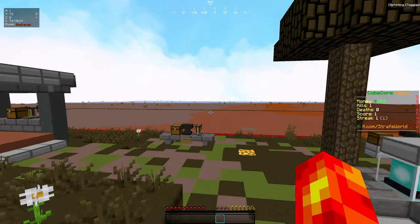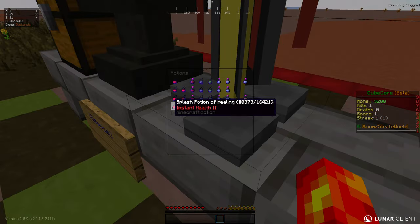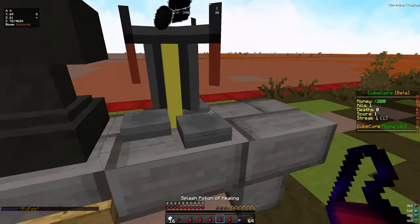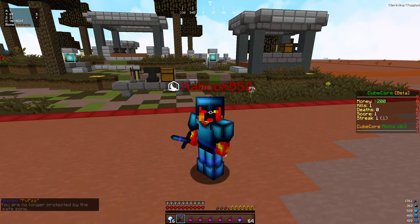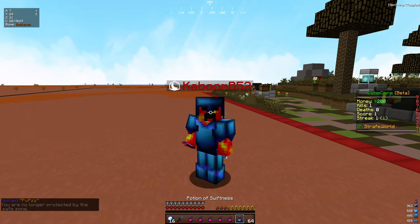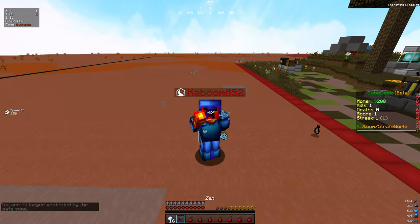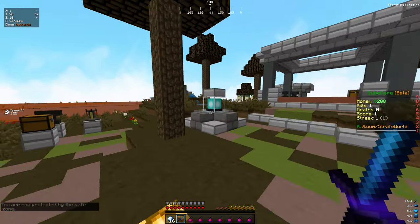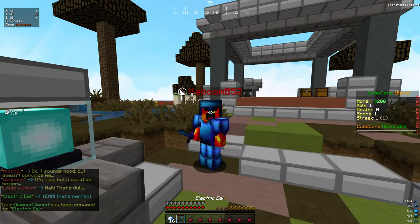The Cube Core beta is currently open. I got it all set up right now. We got kits and all that — disposal, all that. It's working right now. You can join, you can fight on here right now. We're testing mostly KB and pots right now because I want to see if I need to get a better server. You can also rename swords and all that. It's pretty sick.